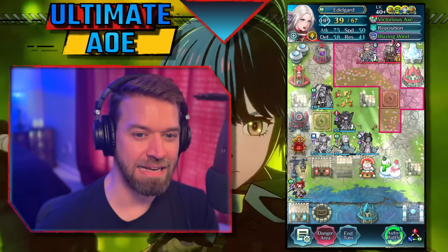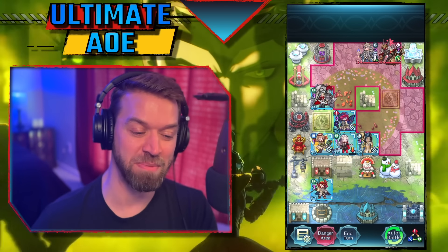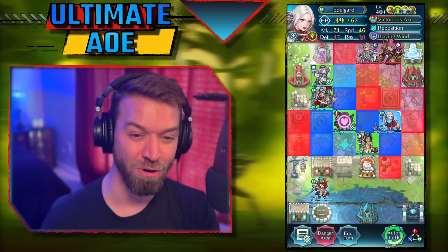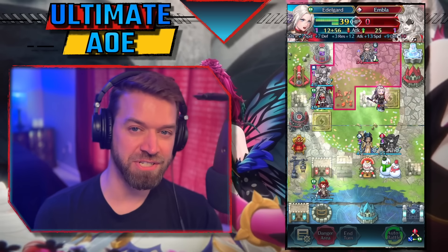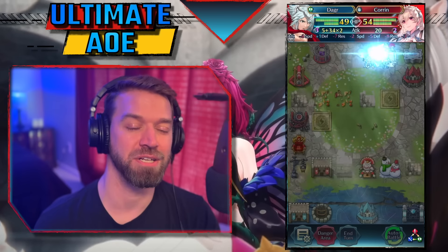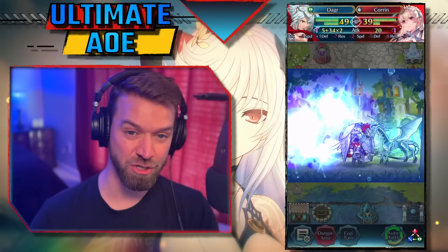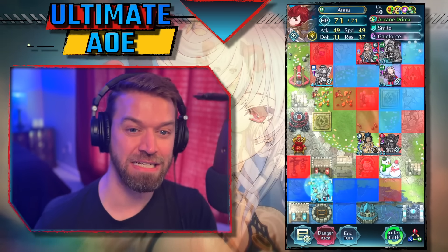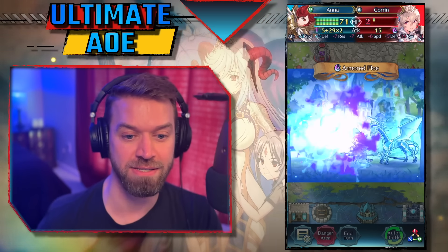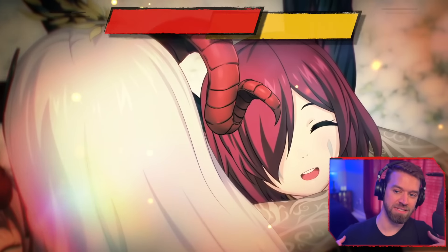Immediately what you see on this map is Brave Edelgard, and Brave Edelgard is meant to stop any and all melee Galeforces — that's her reason for existence, and she does a very good job at it. But this Edelgard laughs at her with room to spare. Wings of Mercy 4 shenanigans allows you to go to a lot more places than you normally would be able to. Things like Attack Speed Wild on Asker let you charge up specials and get Galeforce quicker, so you have so many extra actions that instead of just finishing the team off, you can take your time and settle back.